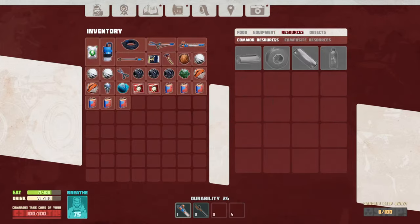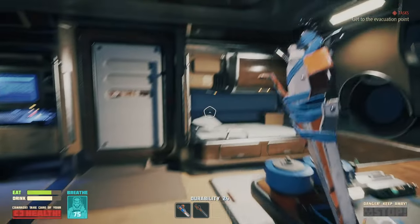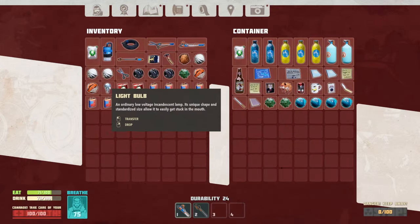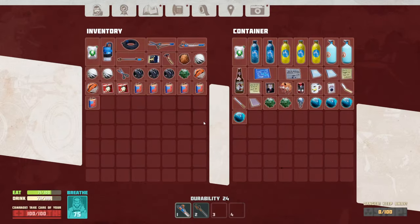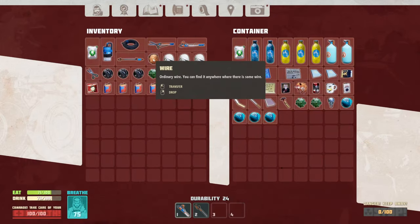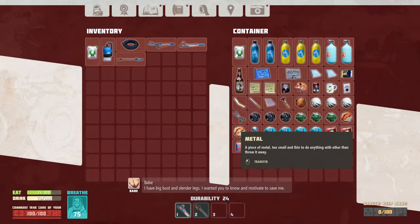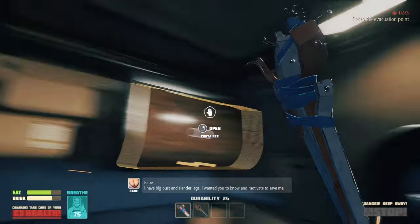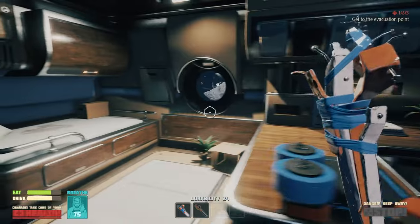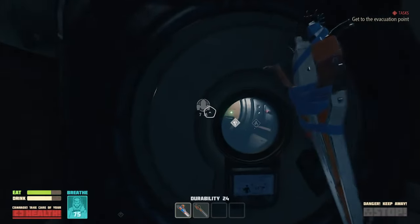Okay, items - we can make oxygen candles, which is fantastic. Stations - oxygen station. We still need rubber and aluminum in order to make... I think the asteroid behind us has aluminum on there, but we need refined metal. We need to go get metal, and rubber we can get with the shears. And then we already know about metal. Let's see what else. We don't have any metal. Put the ice away. We have a lightbulb.